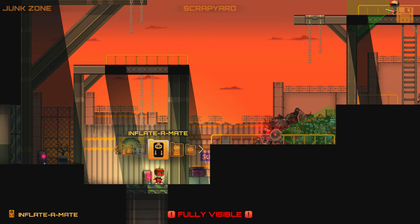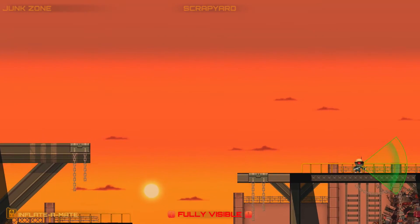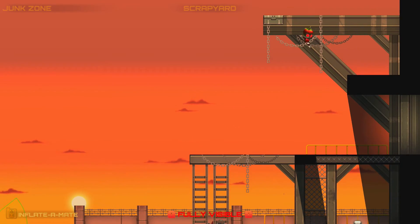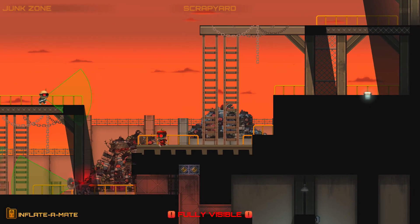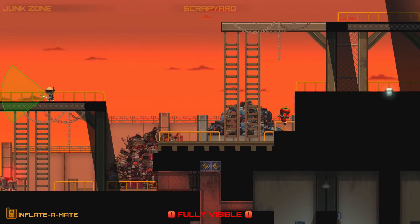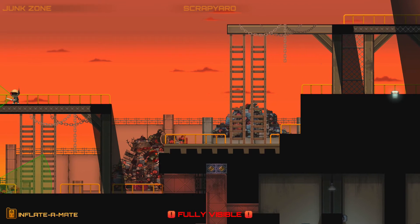Now we're outside. The way I did this — I skipped all of this — is just use Inflator Mate. Go all the way along the top, and then you need to drop down to here. And then this bit, you have to use Inflator Mate on that switch. So if I can get back up here, use Inflator Mate on the switch — he's going to open up underneath us now.